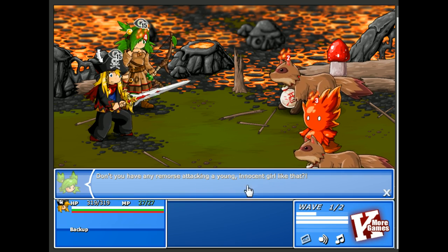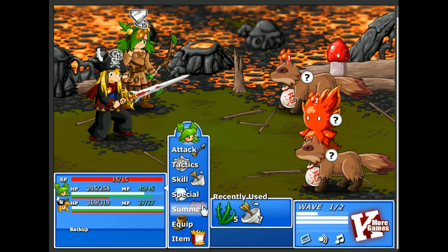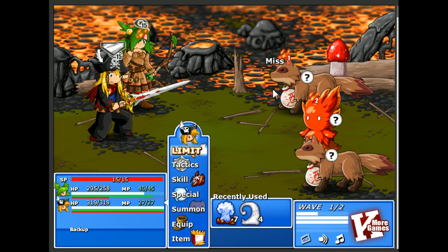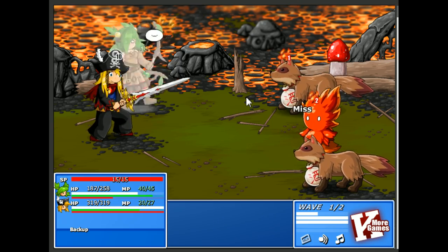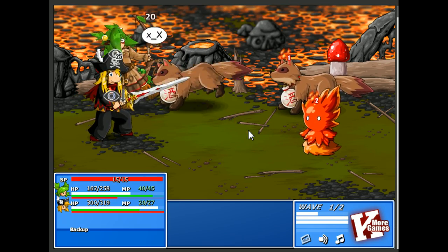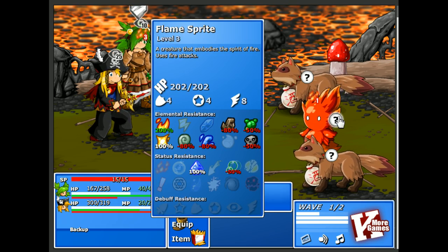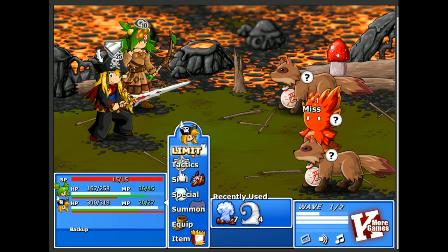Don't you have any remorse attacking a young innocent girl like that? No — they're monsters, of course they don't. Again with the accuracy down — fine, you have to go. I'm talking to you causing the accuracy down. He continues to make accuracy go down even further. Geez, if I could just hit.